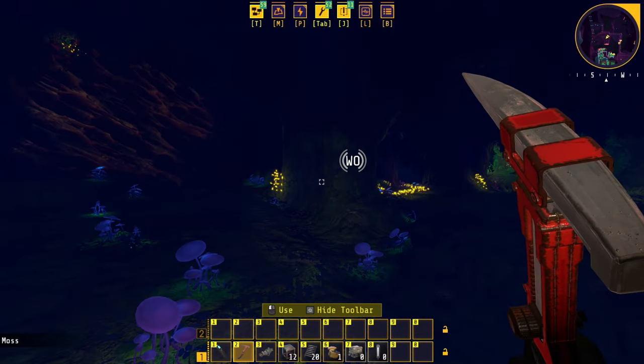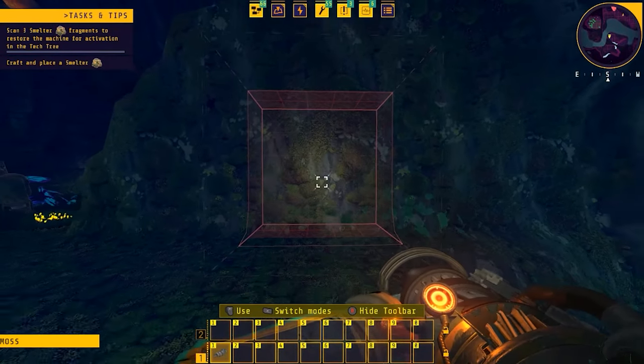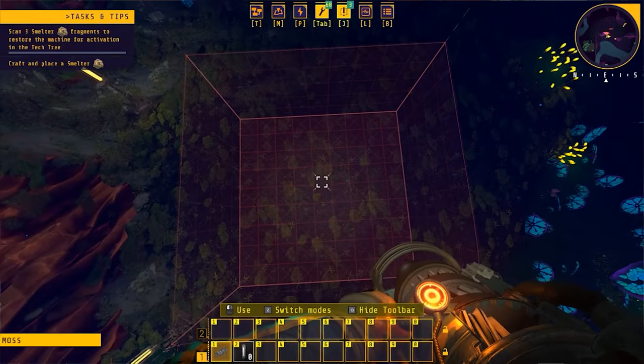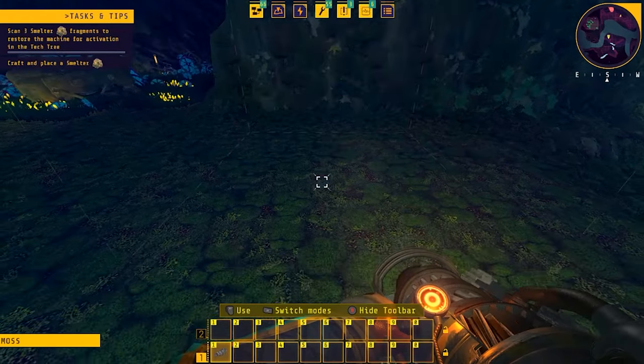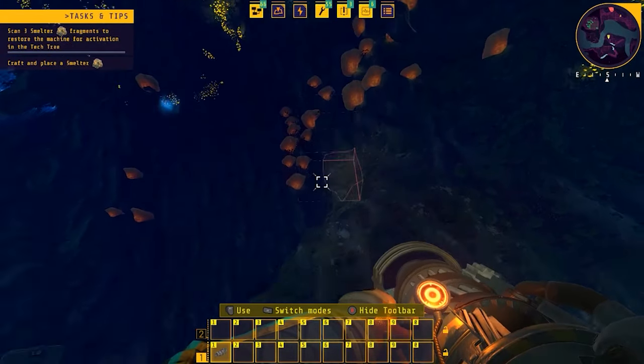Another thing that has been upgraded on the mole is also the cursor. When you are looking around — and you can see on this video — it's now highlighted in red, and it shows exactly which voxels you're digging out. That way you can really pinpoint which part of the map you're digging and make sure you're digging exactly what you want. I think it makes it a lot easier to dig.